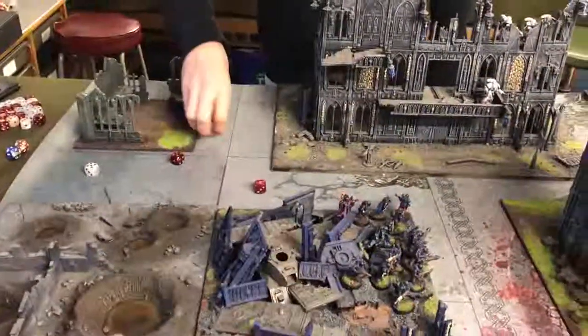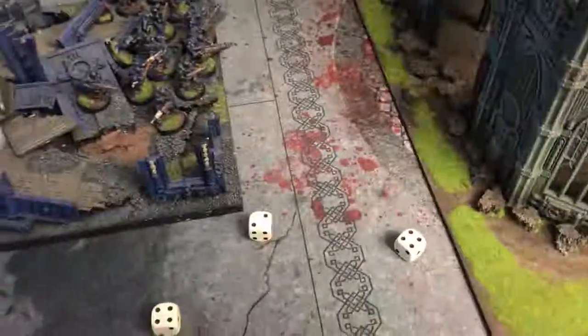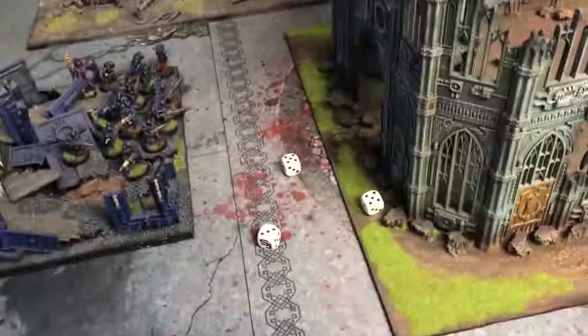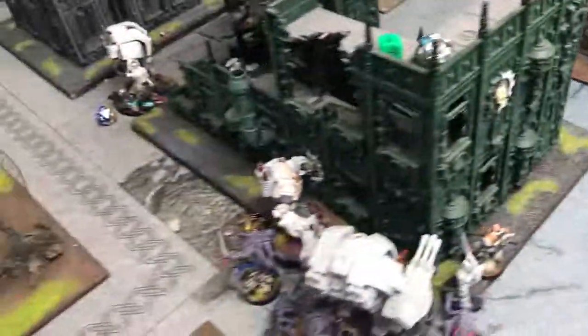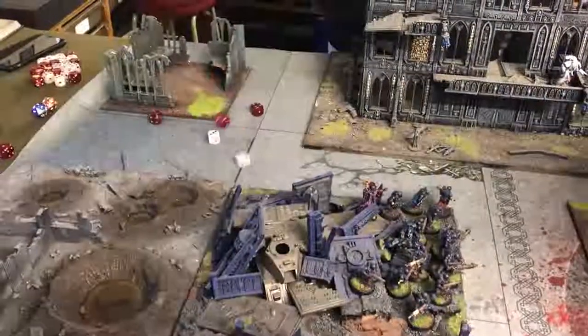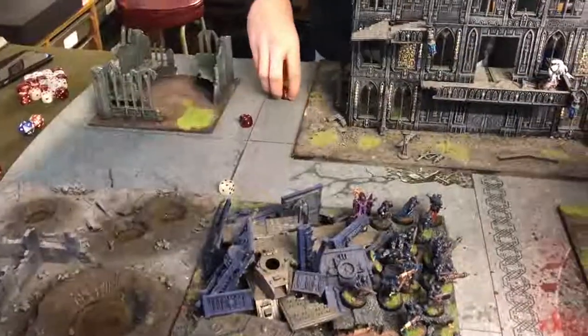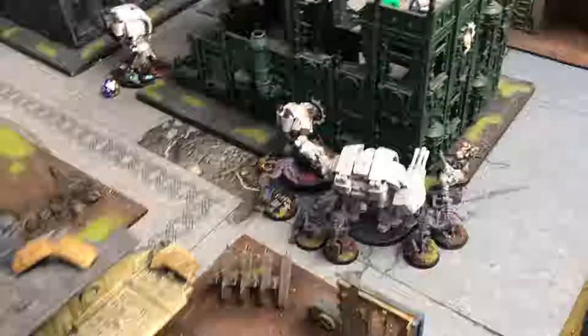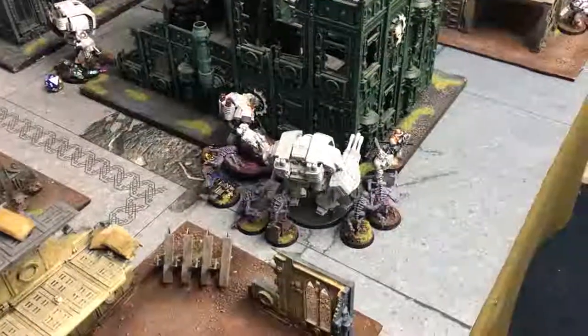Contemptor attacks — re-rolling ones, two fists — three ones all re-rolled, three more ones. Oh Christ, lost three. The Leviathan — all hit, three wounds — three, three, one. The sergeant, relic blade and power sword pile in — needing threes, re-rolling one for Loken. Two fails, two in ones — another one down. I've lost five of these gene stealers. They're not fearless anymore, having lost half the unit. That's not looking good at all.